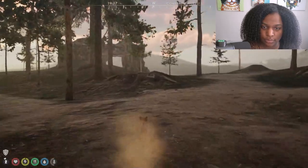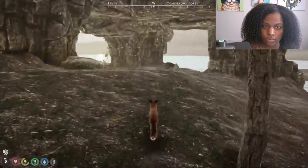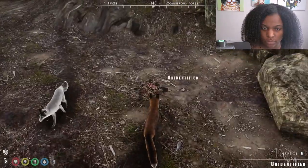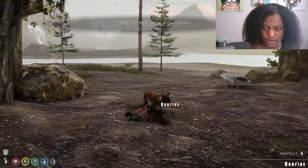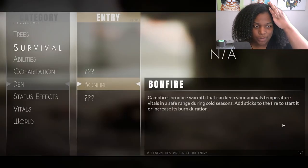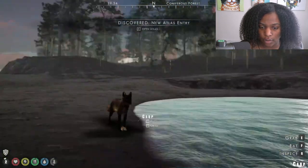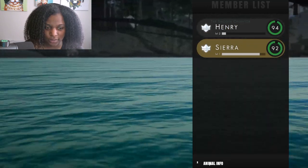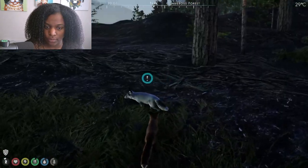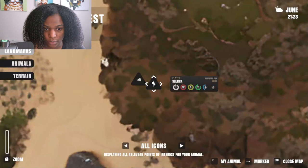I didn't realize it at first, but this big structure is actually a den. I didn't know how to claim one - everything blends in pretty well. The only things that really stuck out were a bonfire. A bonfire? Are there humans in the game? No, there are not humans in the game, but you can use fire as an animal. I ended up opening the map just to see how far I'd traveled and where I was.